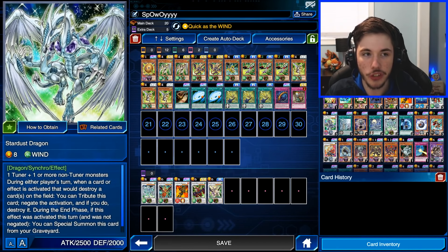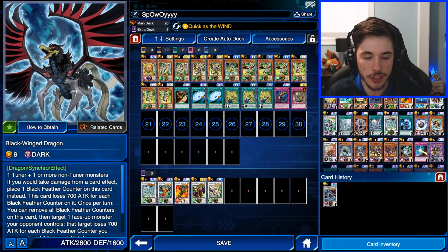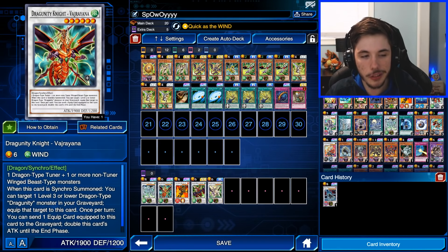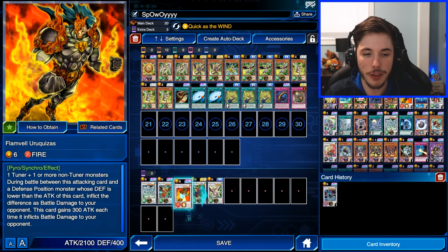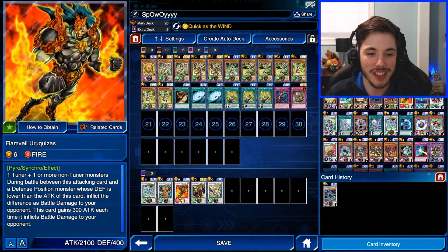For the extra deck, we're running one copy of Stardust Dragon — my only level 8 Synchro. I originally ran Blackwing Dragon but never really summoned it. Stardust Dragon is great for destroying stuff and counters Ubel decks really well. We also have one of the Dragoonity Knight UR cards from the box. I'm also teching in a Flamvell — another 6-star monster I had room for, and it's a Prismatic so you gotta flex. Then we have Dragoonity Knight Gaïa Deer, which people in my livestream convinced me to add, and it has its uses.